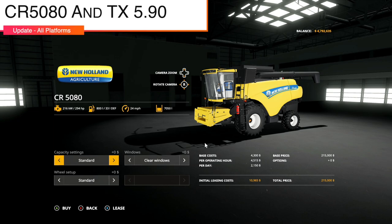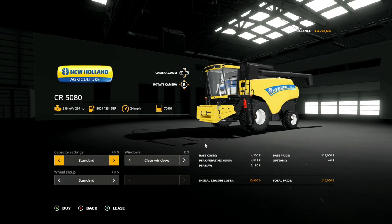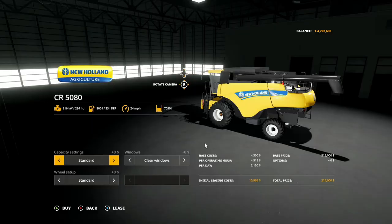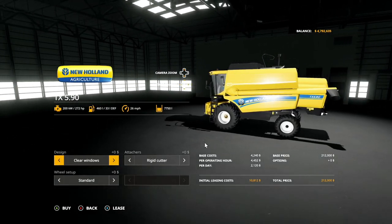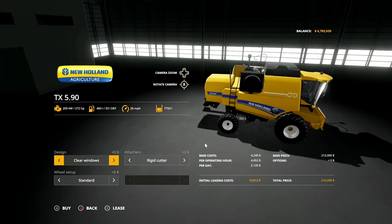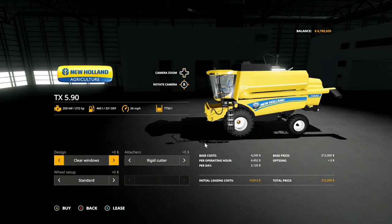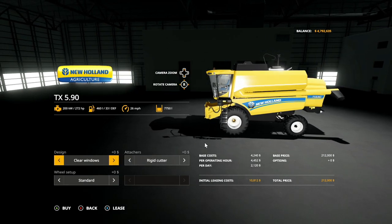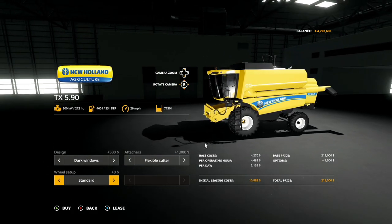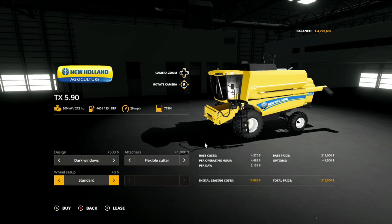Next, we have updates to both the New Holland CR 580 and the TX 590. The changelog is version 2: added option with canvas and supports for the bulk carrier, added transport wheels, added new harvesting for the New Holland 590. Price is 21,200, 272 horsepower, capacity 7,750 liters, 460 liters of fuel. Dual singles transport options with and without wheels, animations of the door, stairs, and bowl carrier covered. We have clear and dark window options. Attachers include rigid cutter and flexible cutter — always go with flexible. Standard, wheel weights, transport, twins, and twins with weights.